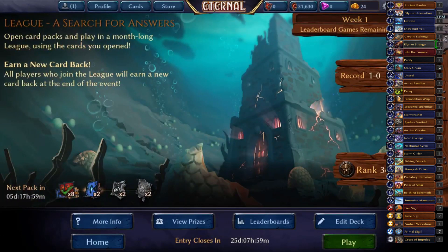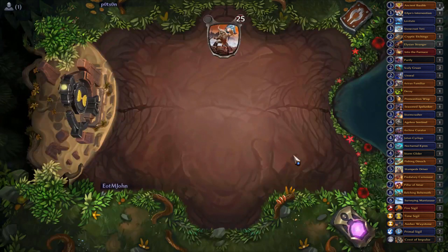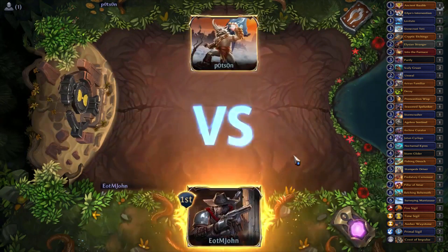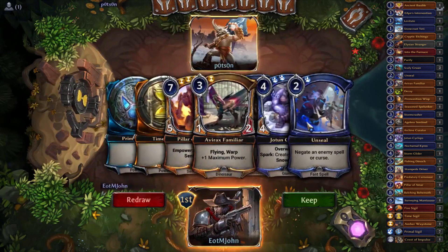We drew the right cards at close to the right time and managed to silence Makuto before he got out of hand. We're only in 343,427th place — that's kind of to be expected. That one was close. If we didn't assemble the board state as early as we did, we could have been really far on the back foot. Thankfully we had Turn 1 Snowcrust Yeti and they didn't have Turn 2 Lethri Ranger.